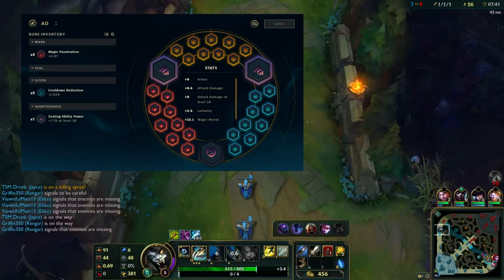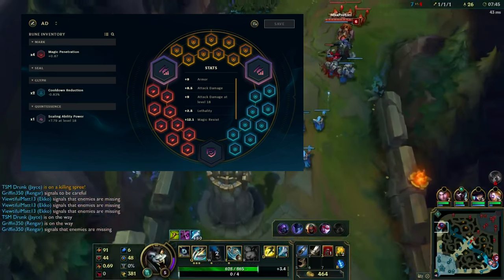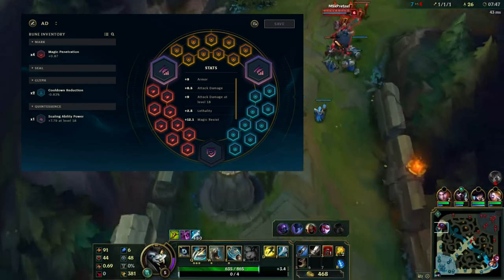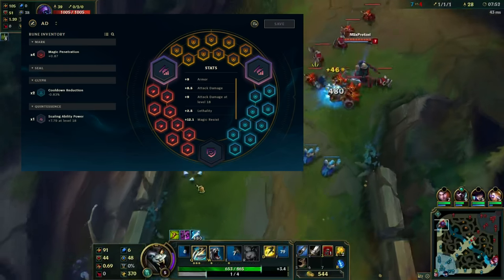For the Quints, we have 2 scaling AD Quints. But the last one is a nice spicy flat Lethality Quintessence — plus 2.49 Lethality at level 1. It's nice.